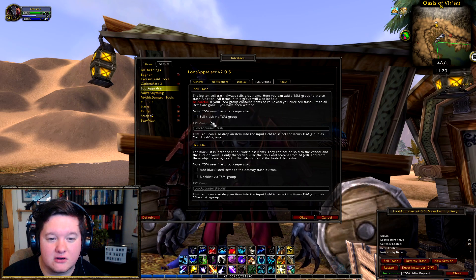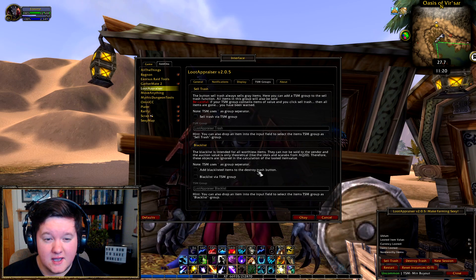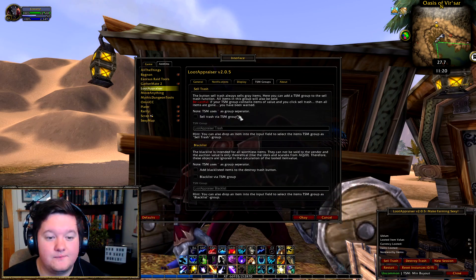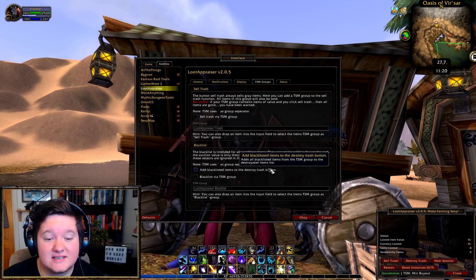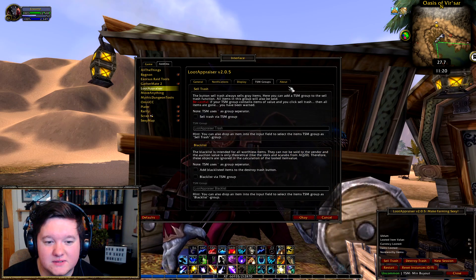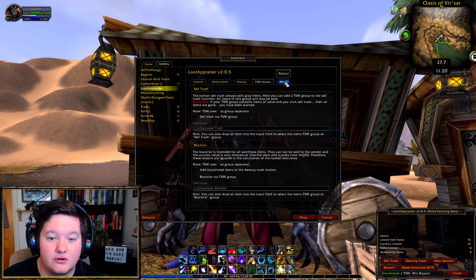This is really good to use because you can use it across multiple characters. If you do different transmog farms on different characters, you can keep track of what is trash and what isn't. Add blacklisted items to destroy trash button works similarly — you need a blacklist group, like a trash group, and you can destroy those items from that.